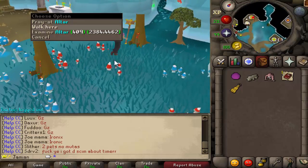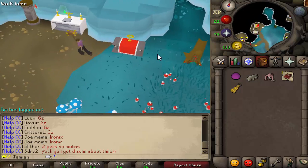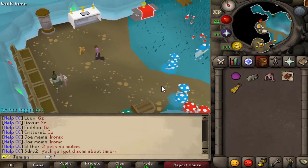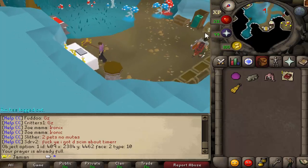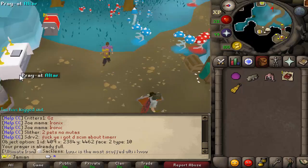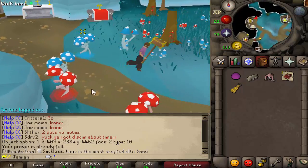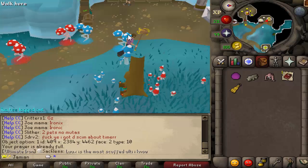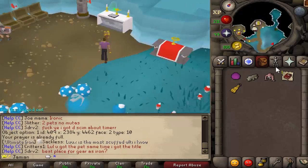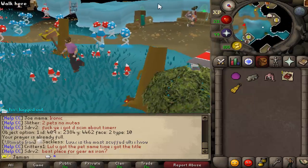I wanted to make this more like a city. For example, you have these altars over here. The example I used was: what if you're 67 prayer — you're going to go home to get your prayer back? You're going to sip a potion like a nerd? No, just click the damn altar that should be in the city. That's the logic behind a lot of these additions. You have a Sinister Chest, a Crystal Chest over here, a Vote Booth. I also removed two trees — there were actually two little trees right in the middle of the bank, so I removed those just to make it a little more open.